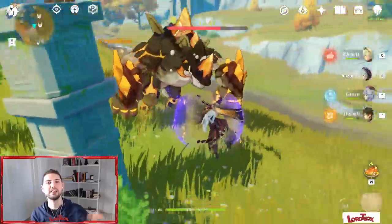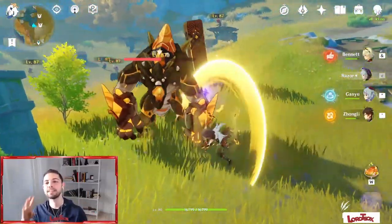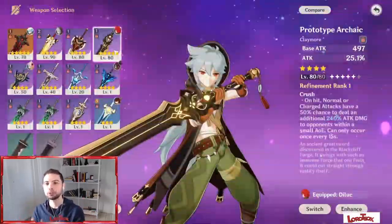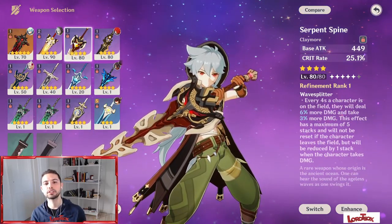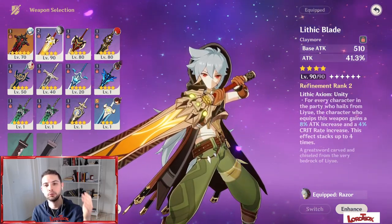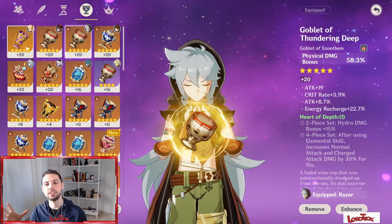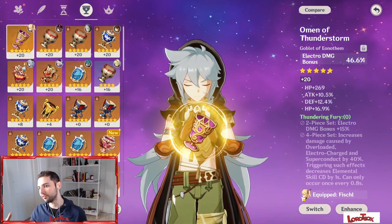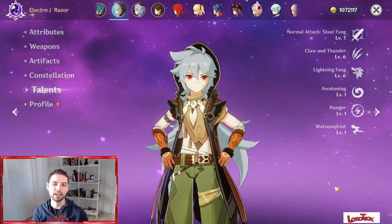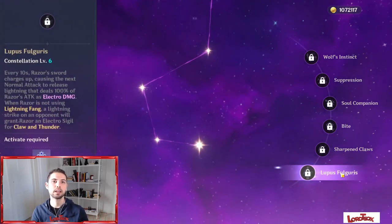Ciao ragazzi, Lordeox here. On today's video we're gonna talk about Razor — how this amazing 4-star character evolved in the last month, also which weapon he prefers from a 4-star weapon to an endgame 5-star, taking in consideration the new Lithic Blade, artifacts, understanding if physical damage is better than electro damage, new team compositions, the best elemental reaction, talents, constellations, playstyle, and of course some gameplay.